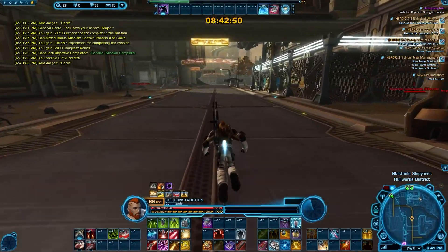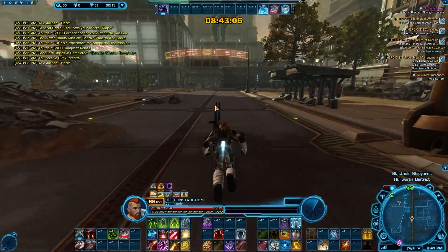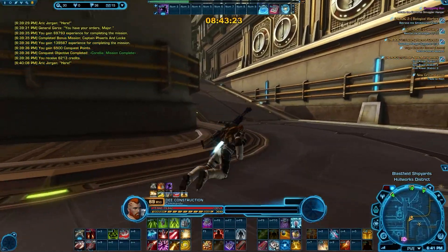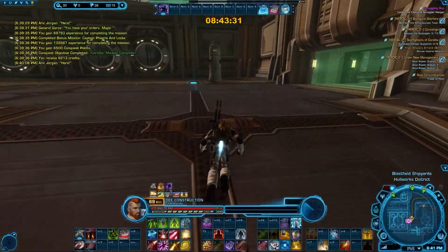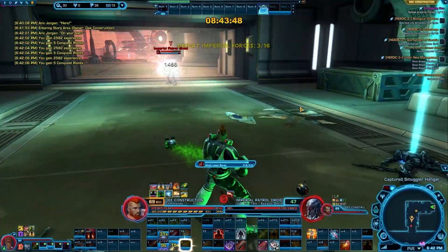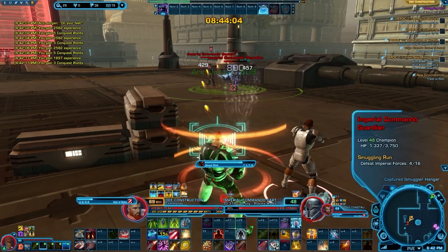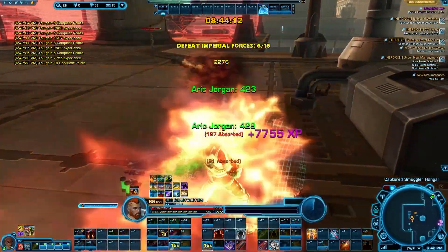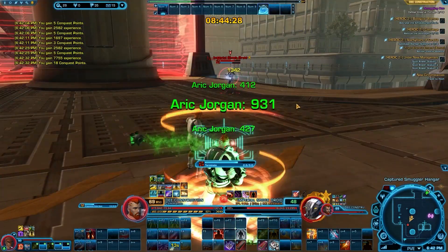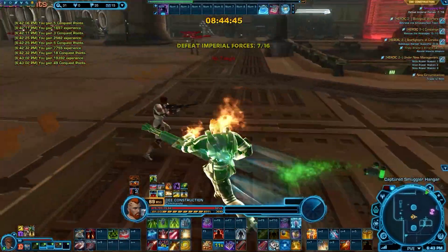I wouldn't recommend playing this way if you want to enjoy the game and enjoy the story — we're doing this more as a test. If you want to completely maximize the speed at which you level, you can buy an item that will automatically create a new character at level 65 or 70, so that's probably the way you should go rather than spending all day grinding. But if you were playing the game anyway and not necessarily trying to do it for speed, I wanted to provide information that says yes — if you've played through 8 Republic characters and no longer want to do all the side quests, can you actually just skip those and do just the class stories? I think yes.